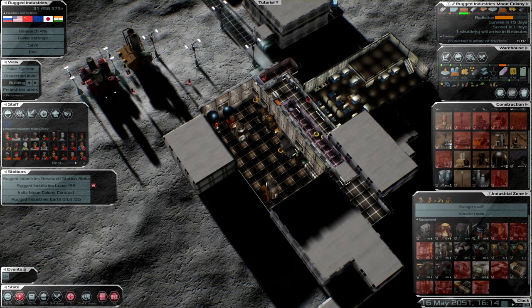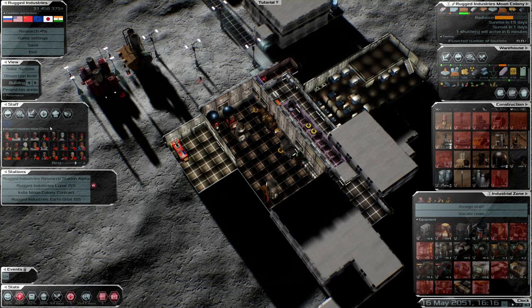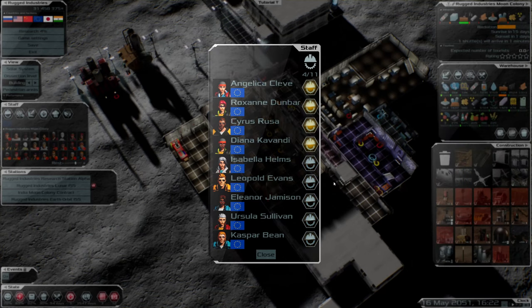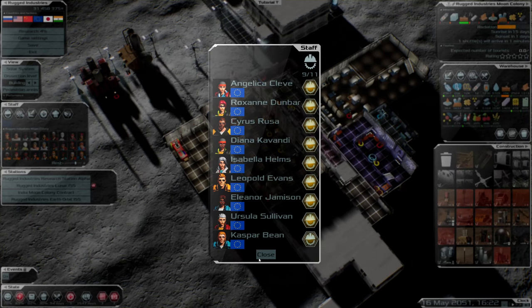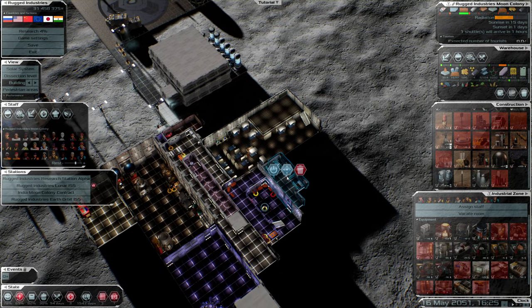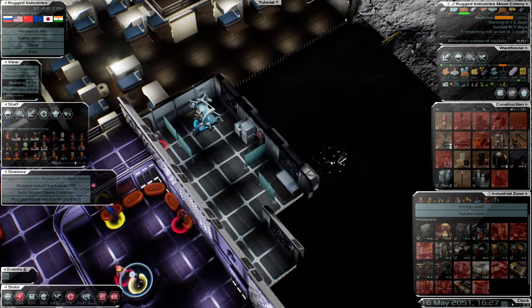Hello everybody and welcome back to another episode on Solar Gene. To expedite things I have ordered a massive batch of steel and some new workers, so straight away let's get our new workers assigned so they can start working. I do have another medic on the way because my current medic is injured.